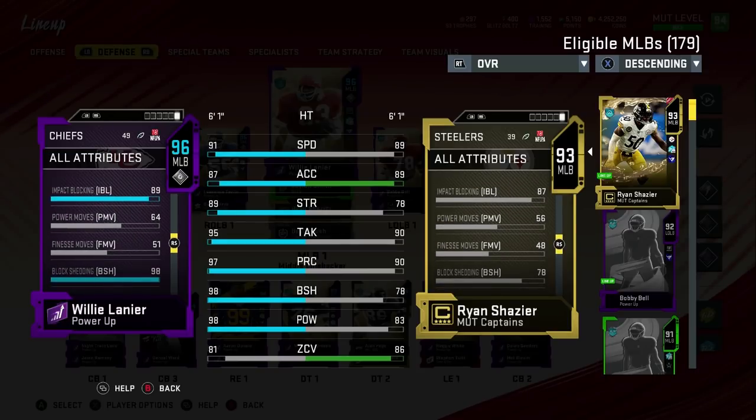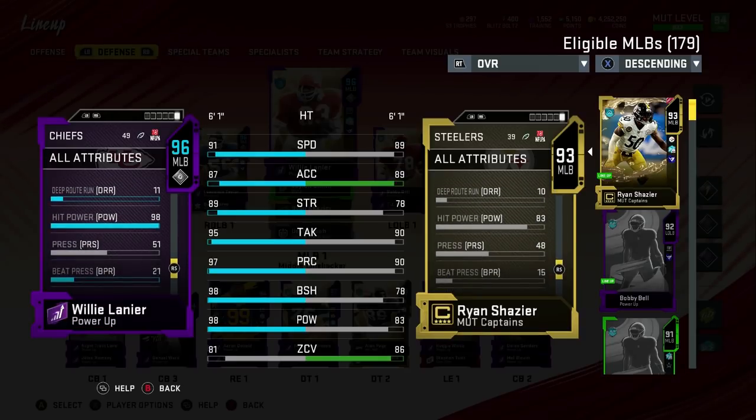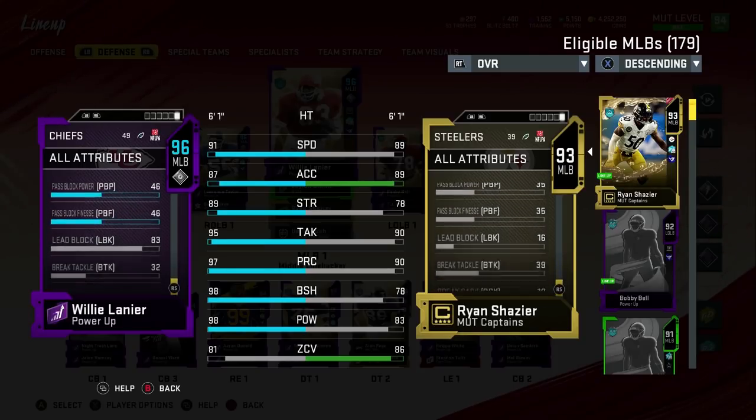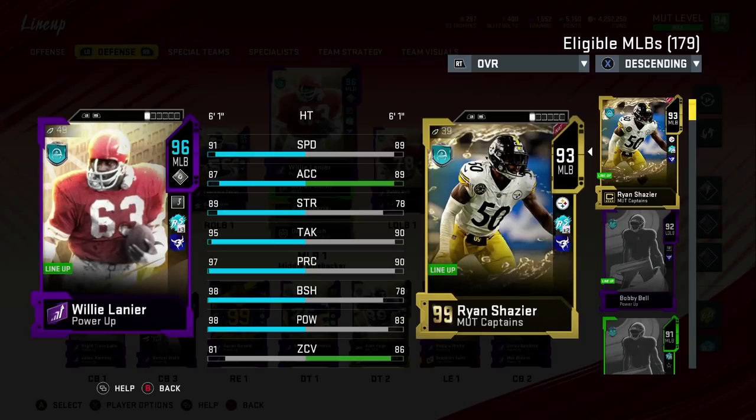Impact blocking is 89's, a little bit of a letdown after 98 block shed though. His hit power at 98 should be throwing some mean hit sticks out there, but we'll get to that on the field. Overall, like a very well-statted middle linebacker, probably the best middle linebacker in the game right now. Probably comparable to Ray Lewis, but maybe slightly better. 81 zone coverage is a significant number versus Ray Lewis's — I don't know — negative 5.